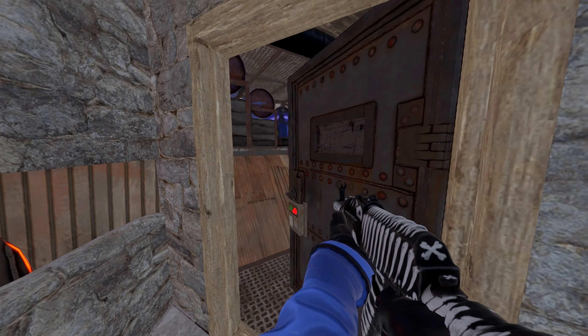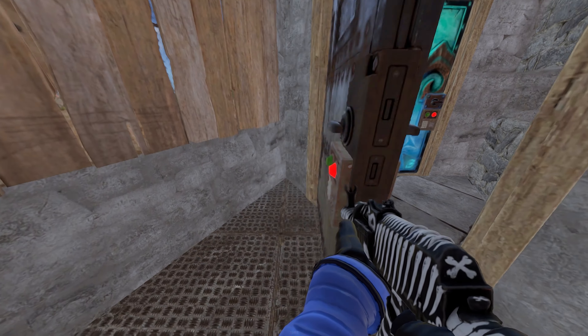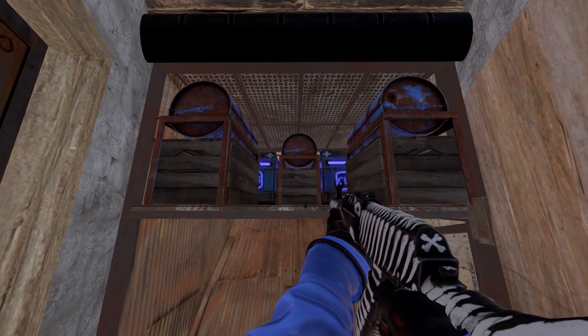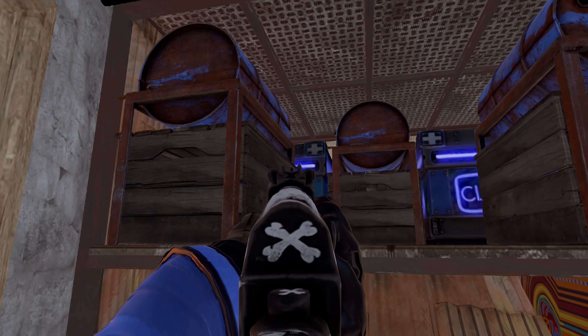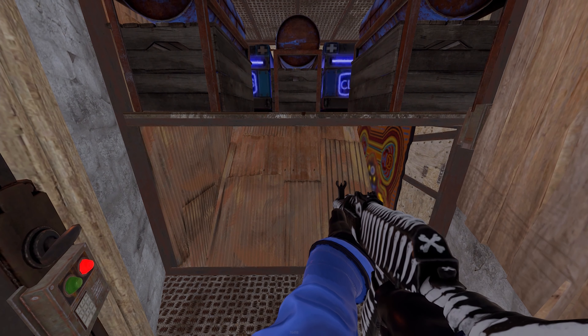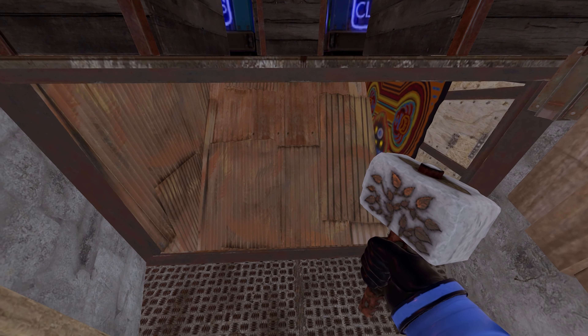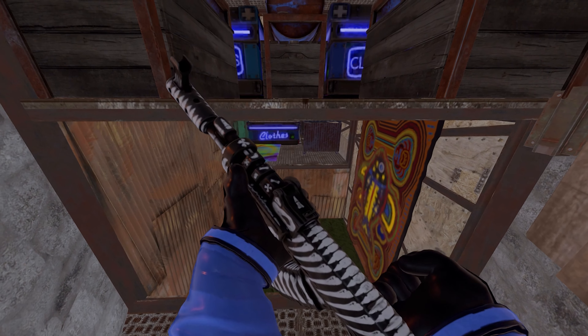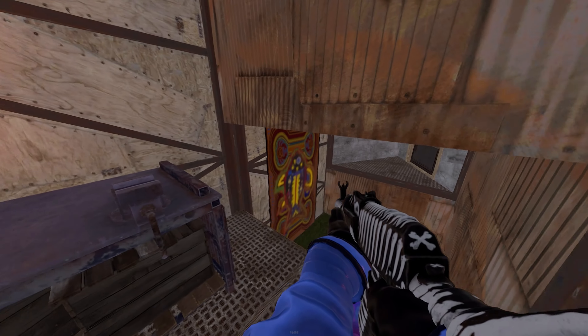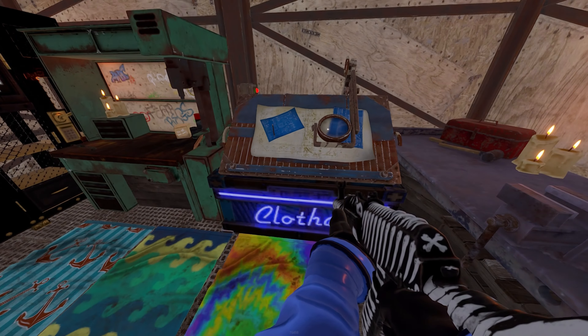Alright, so starting at the base you can see it's just a simple two by two with honeycomb — this is not for the bunker, this is just a design I chose to put the bunker into. As you walk in the front door there's three furnaces to your left. Through the armor door we've got our window to see if anyone's door camping you, some drop boxes, and then the bunker itself.